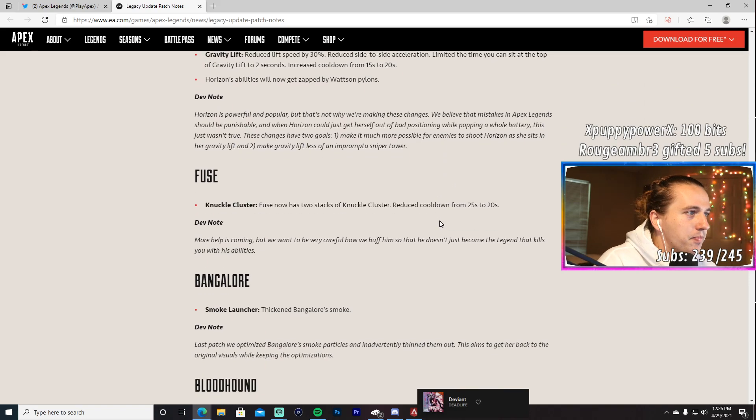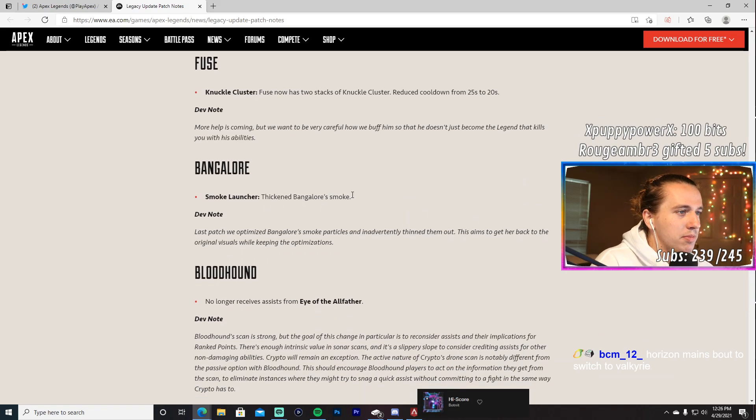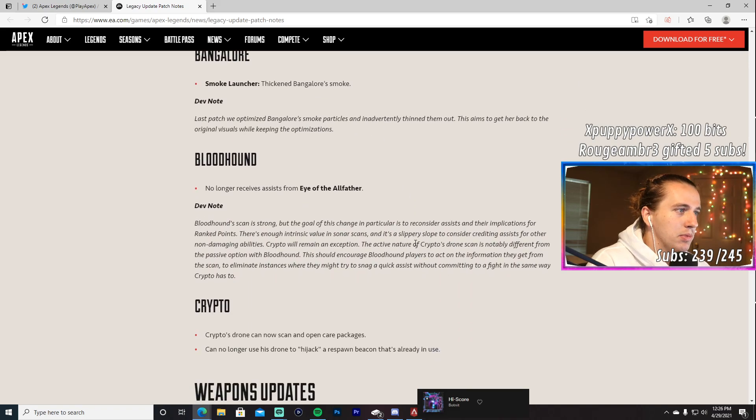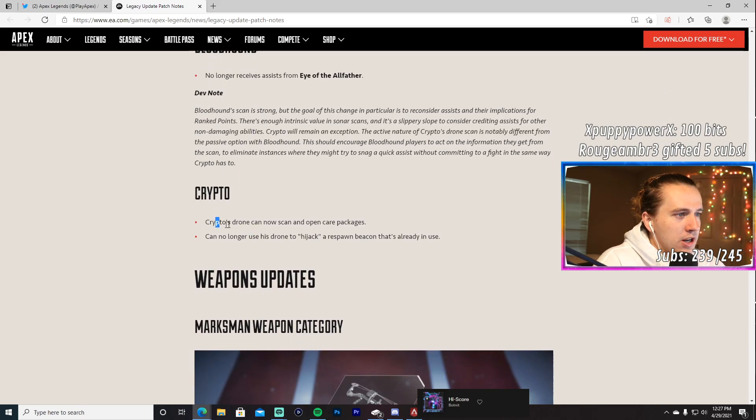Fuse now has two stacks of Knuckle Cluster with a reduced cooldown — more help is coming but they want to be careful not to make him kill-with-abilities like Caustic used to be. Bangalore's Smoke Launcher thickness has been restored to its original visuals after being inadvertently thinned. Bloodhound no longer receives assists from Eye of the Allfather — good, people were using it just for free ranked points. Crypto's drone can now scan and open care packages, but can no longer hijack a respawn beacon already in use.